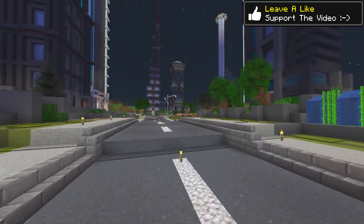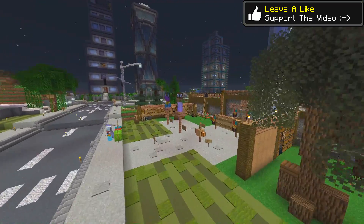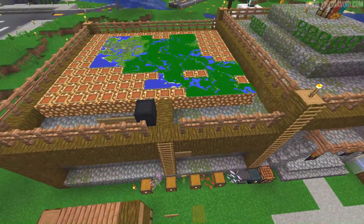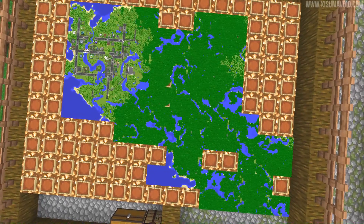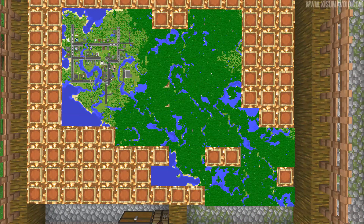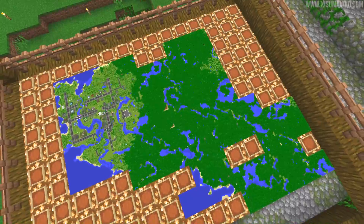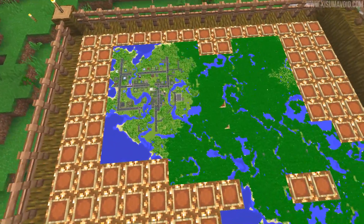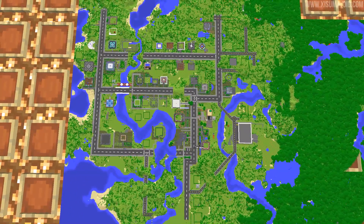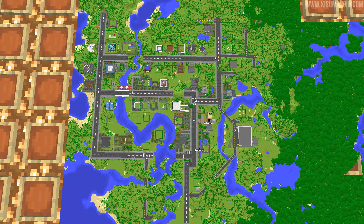There is one other thing I want to show you that was put together in between streams — not something we did on the stream. This is a map of the jungle area, and that is probably about half to maybe one third of the entire jungle biome. We're going to have a competition soon where we try and chop down as many of these trees in 24 hours as we can to make room for the city that is emerging here. This is just the starter area — we're going to be planning all sorts of craziness in the future.